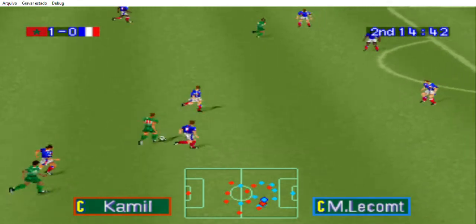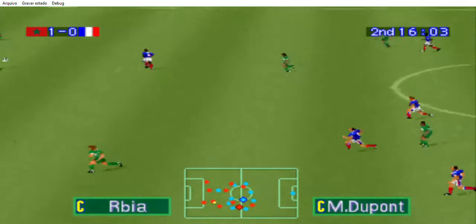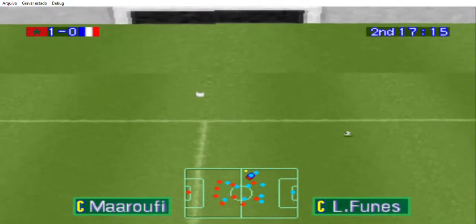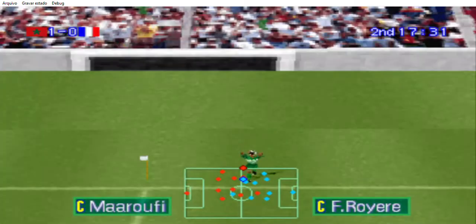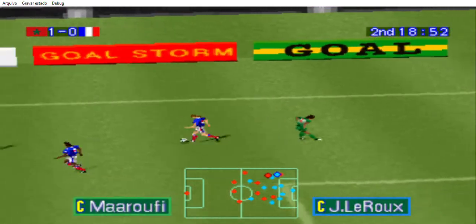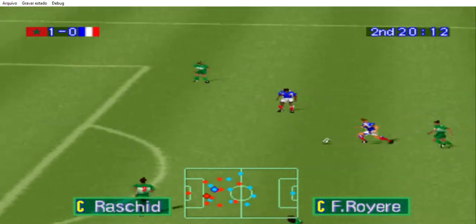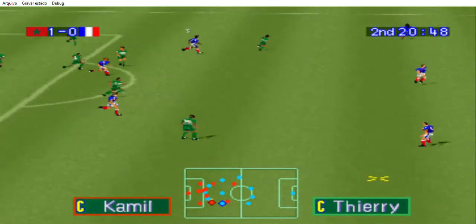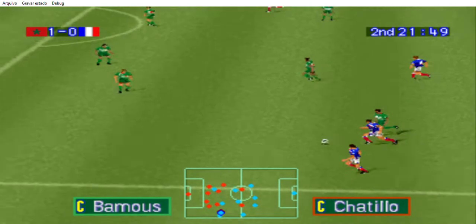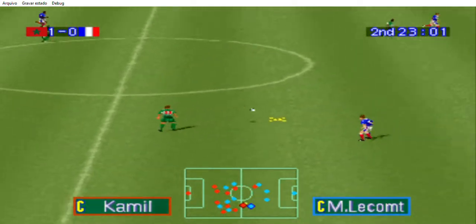It just won't break for them. One team aren't getting much of a look. It's nail-biting stuff. Plenty of options with this pass. There was always a danger that would happen — Morocco takes the throw. Useful ball. What a tussle over the ball. He shoots! The ball's out. It's France with the throw. Ten seconds to go — better focus on your play. He might make something of this. Either team could still take this game.